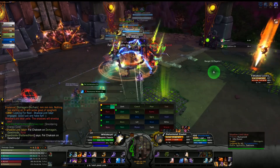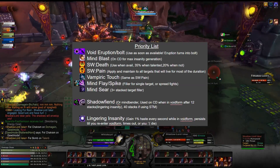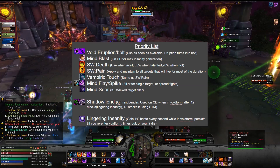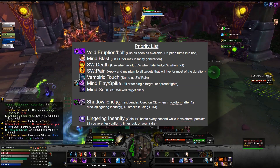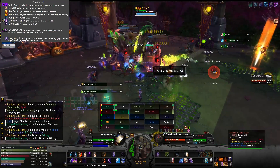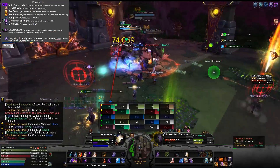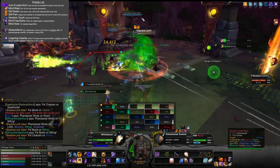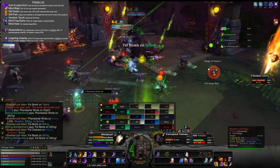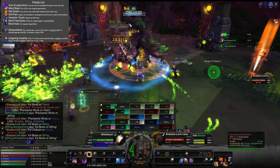That covers talents. Now let's move into the general rotation, which is really a priority list rather than a strict rotation. Your top priority is always getting Void Eruption off and using Void Bolt every time it's off cooldown — as soon as you have enough insanity to enter Void Form, that is your number one goal. Second on the list is Mind Blast. Third is Shadow Word: Death, available at 20% health or 35% if talented, which deals extra damage and generates additional insanity.